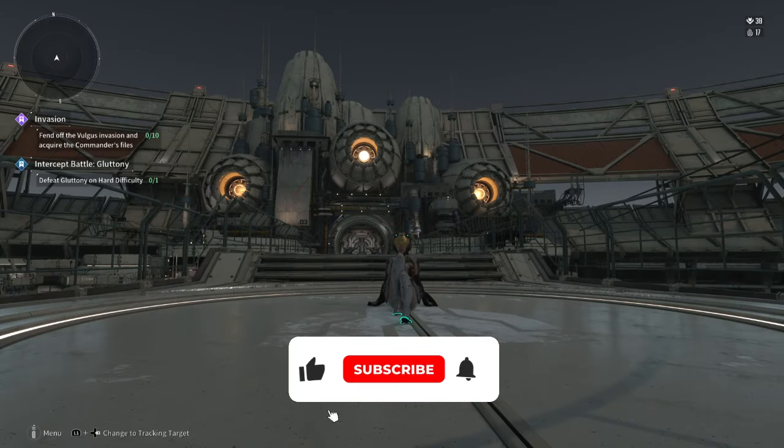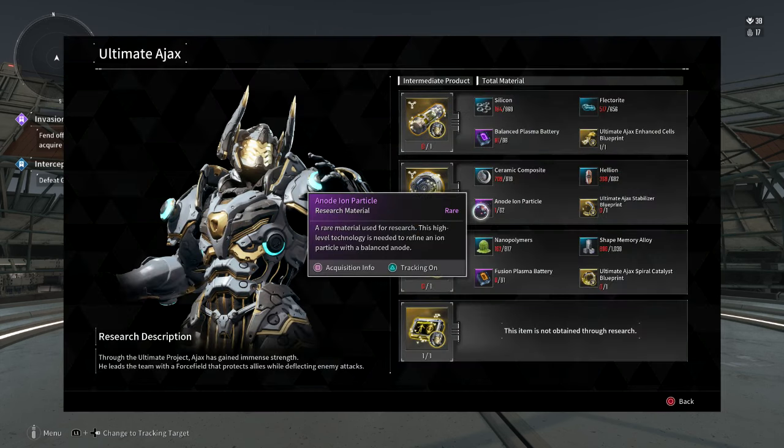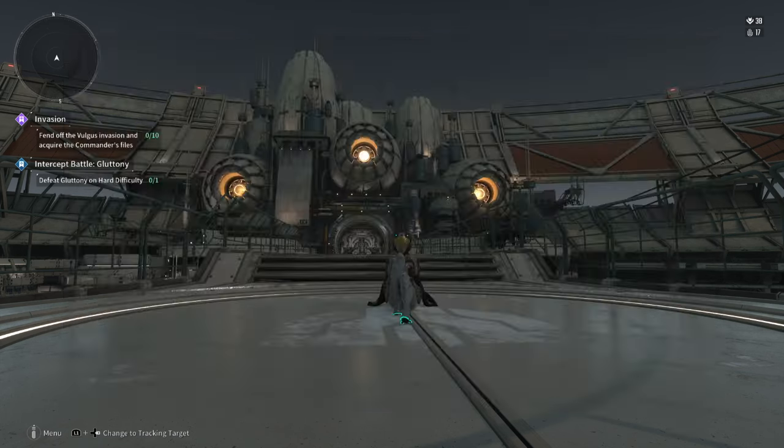Hello everyone, it's good to see you back. There is a new and faster way to get anoddy iron particles in the First Descendant that is better than the Deep Digger mission. Here is what you need to do.